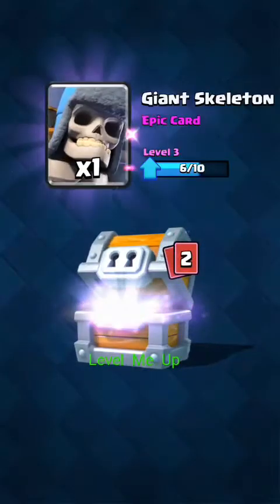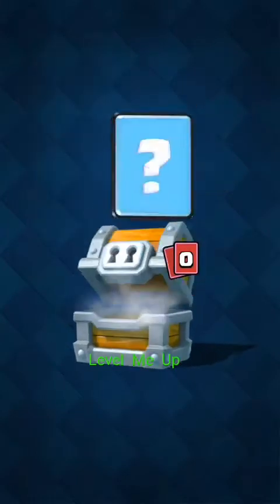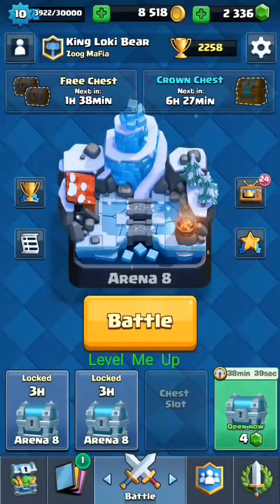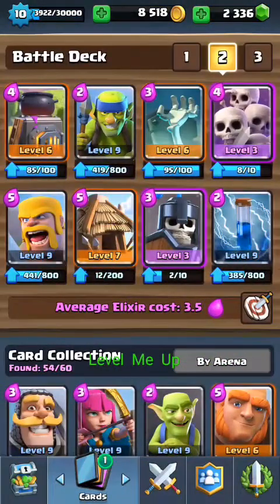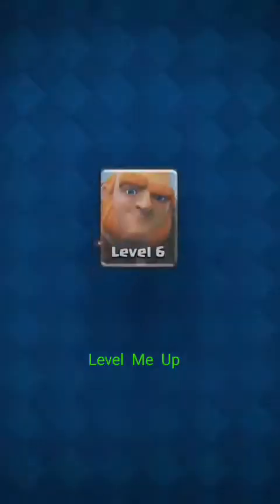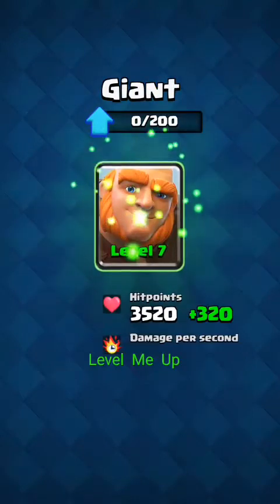Alright, so 1,700 gold — always good. Another giant skeleton, and enough giants for me to level it up, so it's going to go from level six to level seven, which is pretty awesome. Giants are super overused, but they're worthwhile — it's five elixir and he's your ground tank, he does a lot.